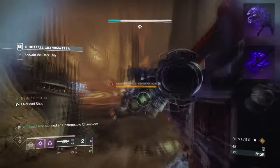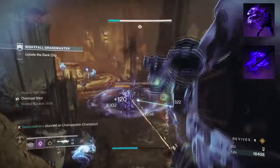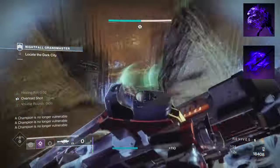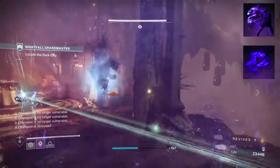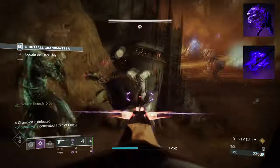To start, you're going to want to have Vanishing Step, where dodging makes you invisible. Then you want Stylish Executioner, where defeating a weakened enemy grants Truesight and Invis. These will be the bread and butter of the build in terms of applying consistent volatile rounds and Invis on demand.